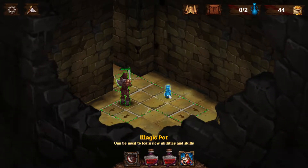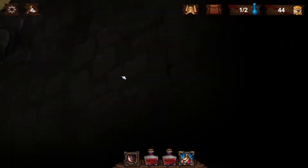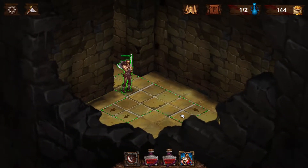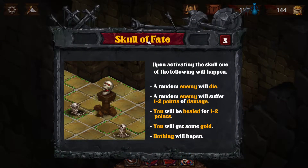Okay, so there's a magic pot — can be used to learn new abilities and skills. The dungeon diverges here and we'll go up this way. Oh, treasure chest! 100 coins, nice. Skull of fate: upon activating the skull, one of the following will happen — a random enemy will die, a random enemy will suffer 1-2 points of damage, you will be healed for 1-2 points, you will get some gold, or nothing will happen.